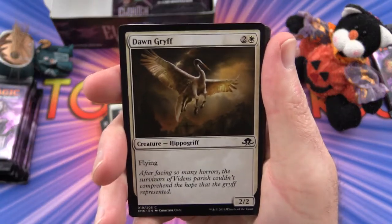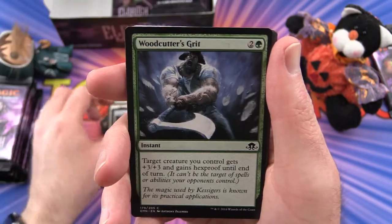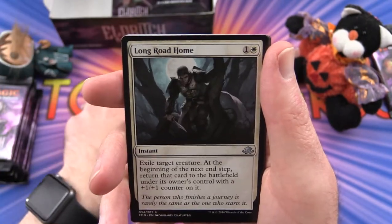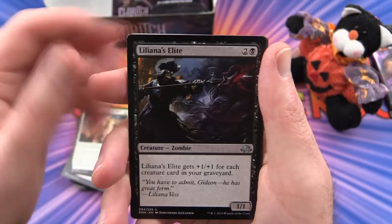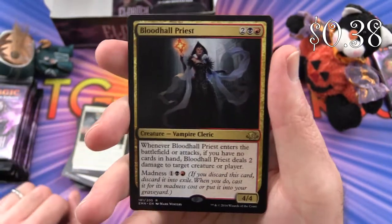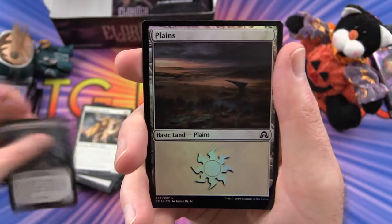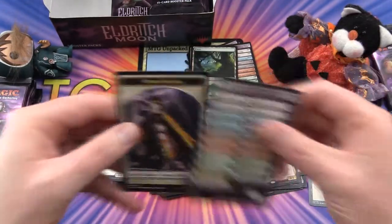Next pack: Dawn Gryff, Prey Upon, Cultist Staff, Woodcutter's Grit, Certain Death, Displace, Falkenrath Reaver, Faithbearer Paladin. Long Road Home is the uncommon. Liliana's Elite, Noose Constrictor, and Blood Hall Priest is the rare. And of course a flip card — Midnight Scavengers turning into half a card. And a foil Plains — first foil in the box! And a Human Soldier token.